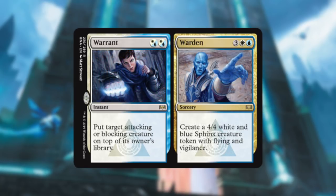Warrant // Warden — almost removal again with Warrant: you're bouncing something to the top of their library, which I love. Not instant speed, sadly, but Warden is five mana for a 4/4 Sphinx with Flying and Vigilance. That's so good — heck yeah I'll take that any day.